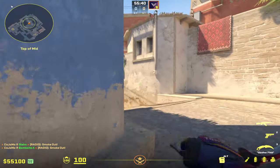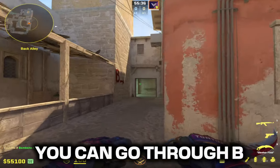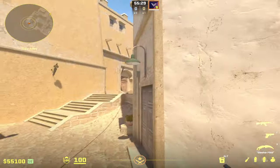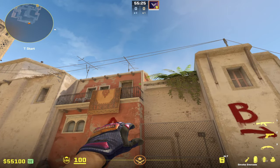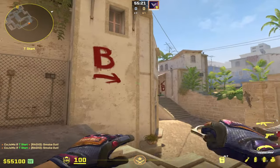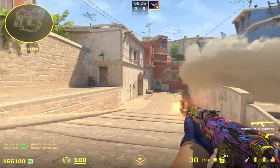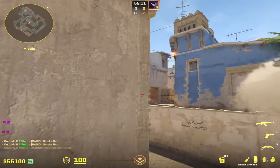How can we do this in reverse? One option is to just go through B — throw those A smokes but have three guys in apps ready to run out, which is an effective fake. But let's do the exact opposite: smoke off window and smoke off top mid at the start of the round. Now we're getting out top mid and window with two guys out here taking fights and dueling, making pressure.